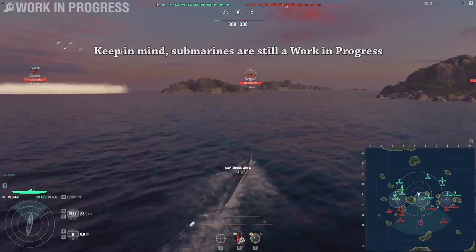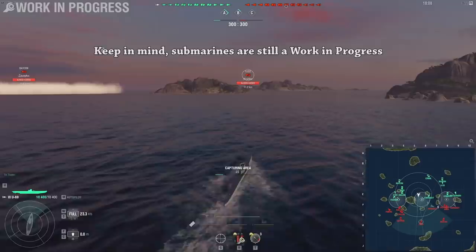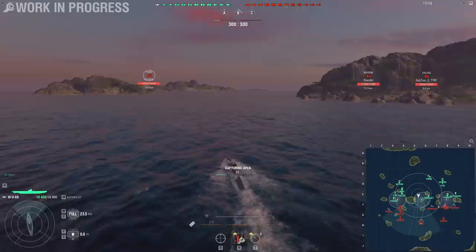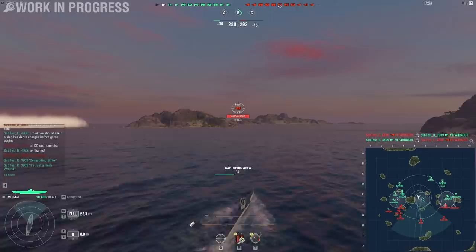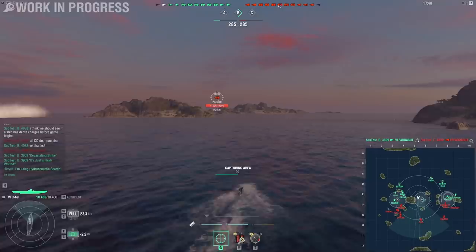They're slow and we can't really expect them to be faster. Submarines can dive underwater and do all these amazing things, but they have a problem in that they have one type of weapon: the torpedo. These torpedoes are actually quite interesting — they work differently than torpedoes on destroyers, because these are homing torpedoes. Right now I'm going to use them.